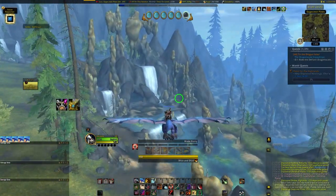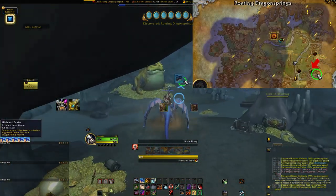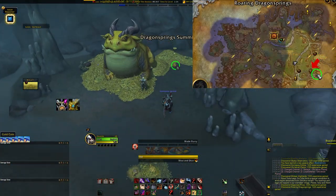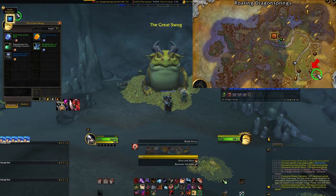The NPC we'll be discussing today is the enigmatic Great Swog. This chonky dragon frog boy is hidden in the Anaran Plains zone, with his cave entrance tucked away in the Roaring Dragon Springs near Fork River Crossing.